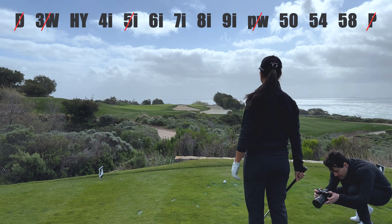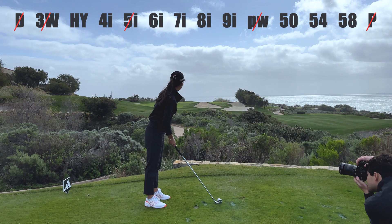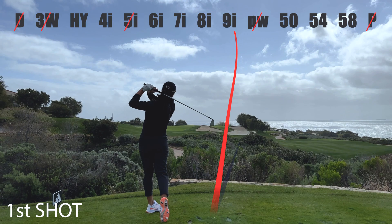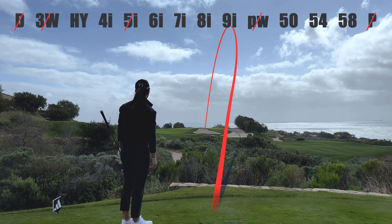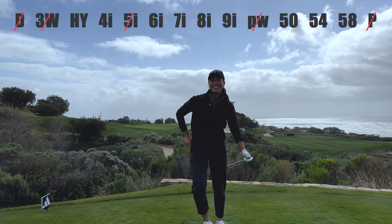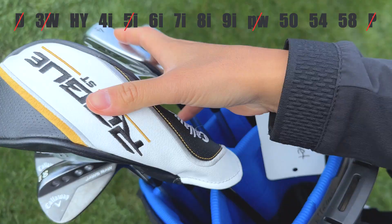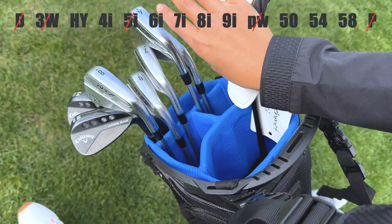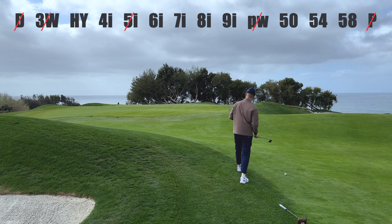So we've gone for the five iron — it's a 186-yard shot, wind pretty much off the right. You've got this — go right at it. I feel like I just need to get it on the dance floor. There we go, boom! We are dancing on the green! So far so good. One thing's for sure — the bag is definitely getting light. The three wood, driver, five iron, pitching wedge, and putter I think, if I remember correctly, are out the bag.